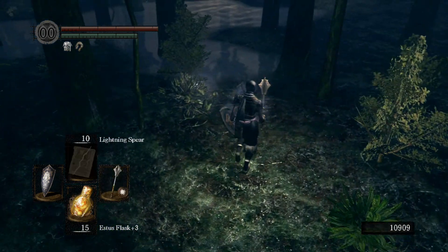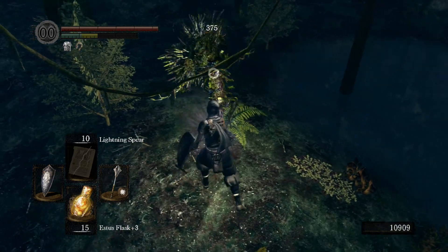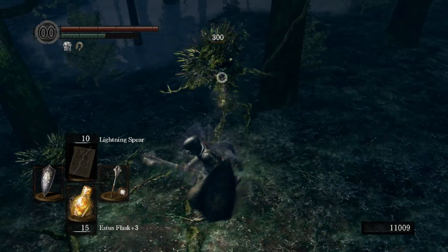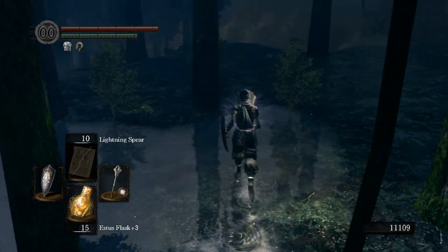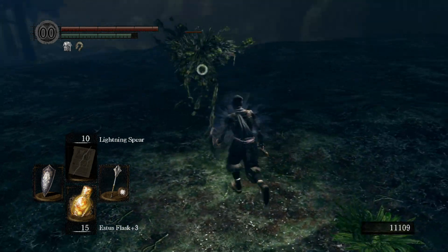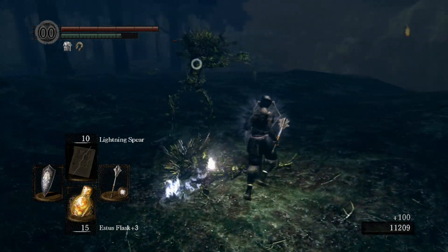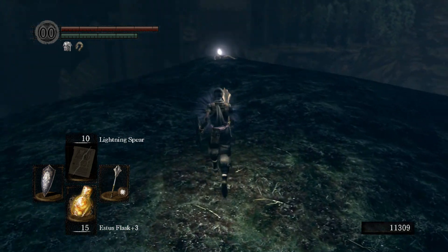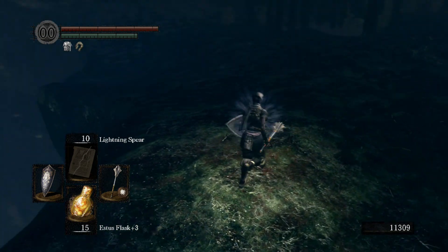Here's the other item — purple moss, and there are even more of these guys. Apparently the answer is always more. All three of them dropped moss — that's awesome. And this is actually an item: eastern armor set — that's supposed to be like reminiscent of samurai armor, it's pretty cool. There are orange messages down there — I believe that's just down in the dark root basin where we entered from the valley of the drakes.